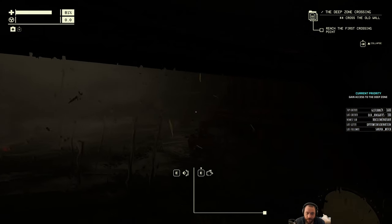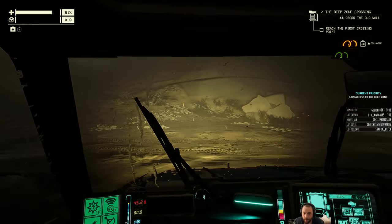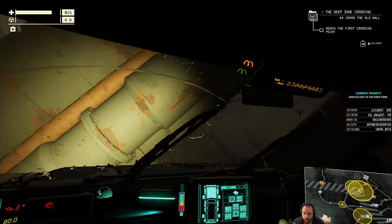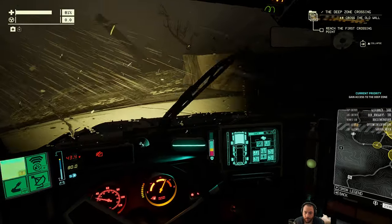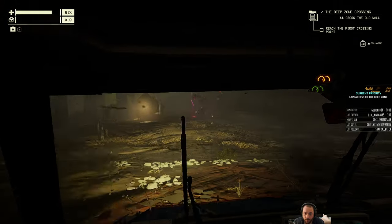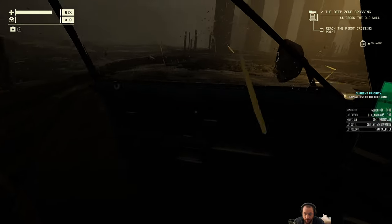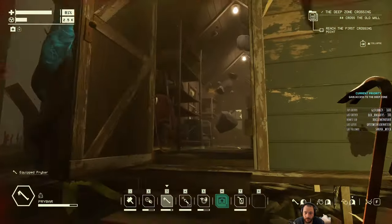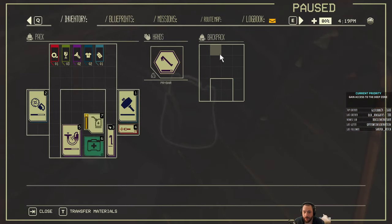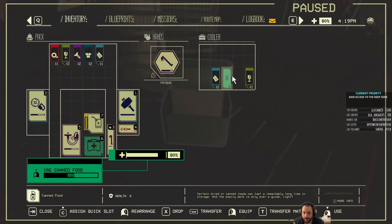I'll double back and go up and around that way. There we go — nitro for the win. And this is my first corruption anchor — a bit of a milestone. Getting access to all three energy types. That's what I'm after.